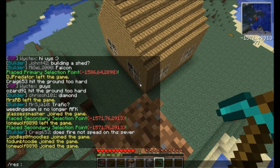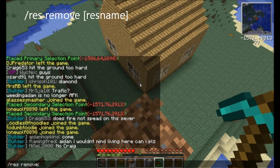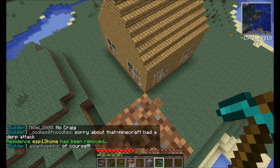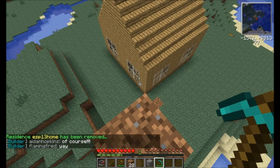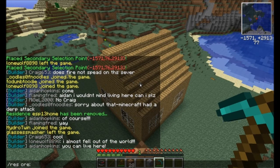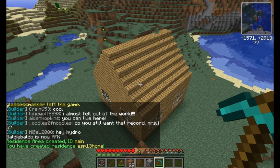Let me show you something I forgot to do with the last one — I didn't remove my old res. So let me show you how to do that: res remove ESP13 home. It'll say it's removed. Sometimes it'll ask you for confirmation — you can just type res confirm and it'll get rid of it.